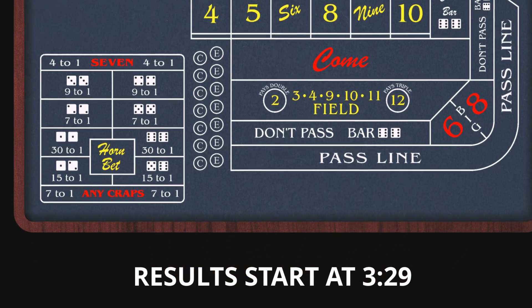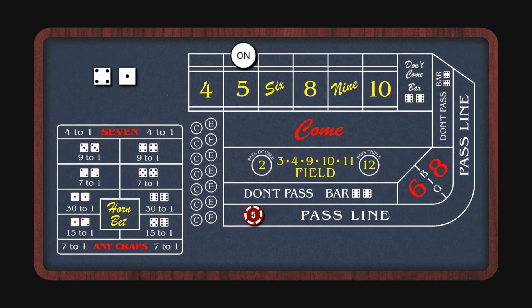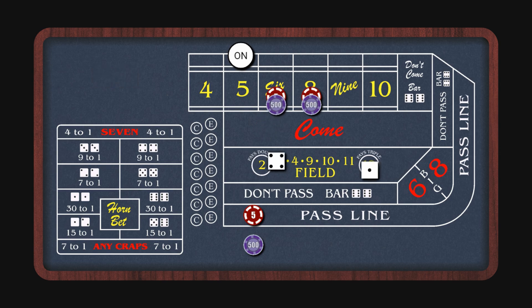We'll start out making a pass line bet for five dollars and the point's going to be five, so we add five hundred dollars in odds and a come bet which moves to the eight. We add another five hundred dollars there and another come bet. That one's going to move to the six and we add odds on that. We hit our point — that pays five dollars on the pass line and seven hundred and fifty dollars on the odds.